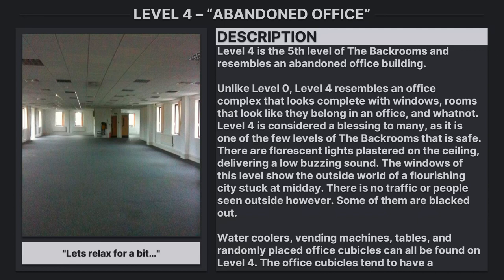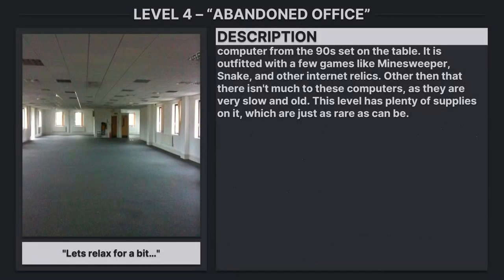Water coolers, vending machines, tables, and randomly placed office cubicles can all be found on Level 4. The office cubicles tend to have a computer from the 90s set on the table, outfitted with a few games like Minesweeper, Snake, and other internet relics. Other than that there isn't much to these computers, as they are very slow and old.